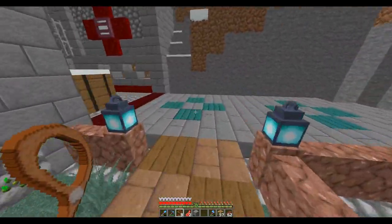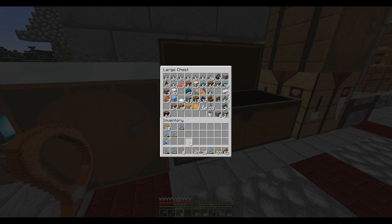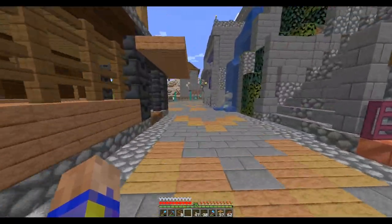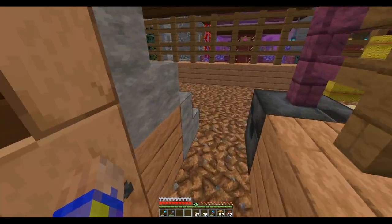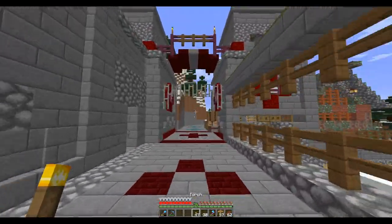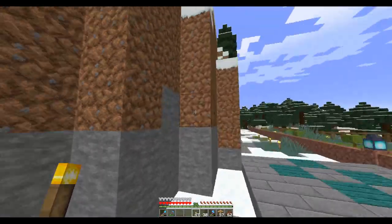Somehow it snowed again — I didn't even see that, but we will take care of that. I'm going to build a storage area for the mutton and wool. I'll put the leads back in the stable here. I'm going to build a storage area so we can put the wool in, and then the mutton — probably storage area plus like a butcher shop.